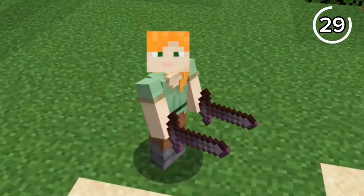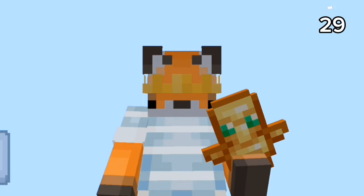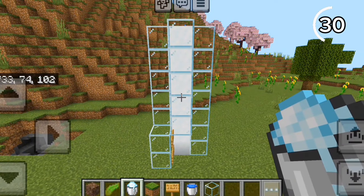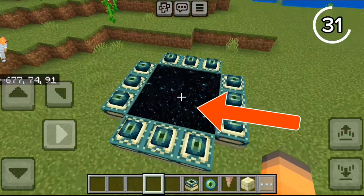Look, I have dual swords. In Java, you can hold any item in your offhand. But in Bedrock, you can only hold a handful of items. This bubble column has no water — on Bedrock, by making a bubble elevator and placing powdered snow then destroying it with water, you can make an invisible bubble elevator.